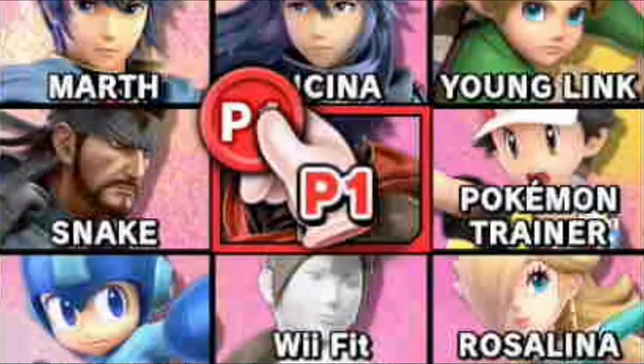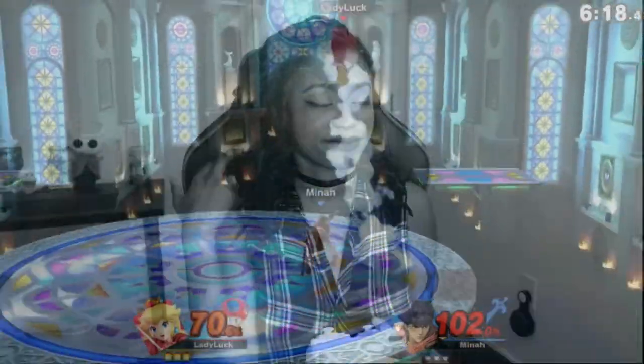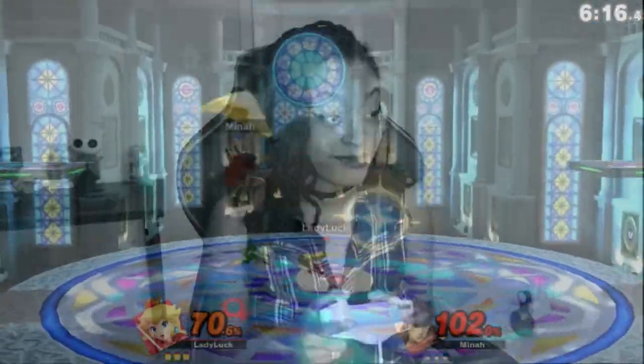We all have that friend — the one that you're really excited to hang out with until you're about to play Smash and he's hovering Ike. You roll your eyes and sigh as you lock into your squishy Day 5 Peach, and mentally prepare yourself to get near up-aired over and over and over again.